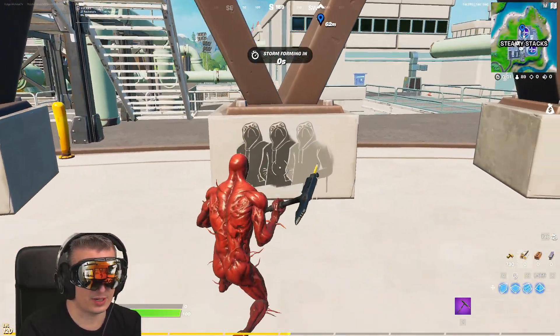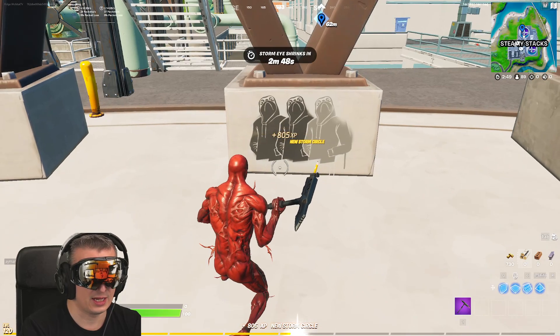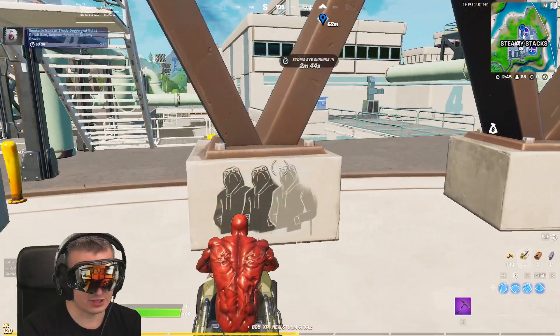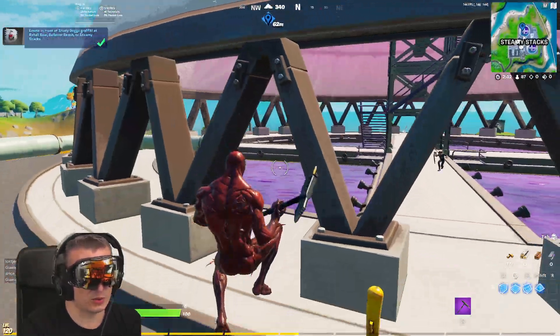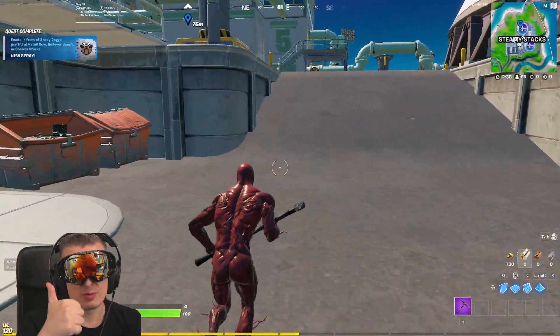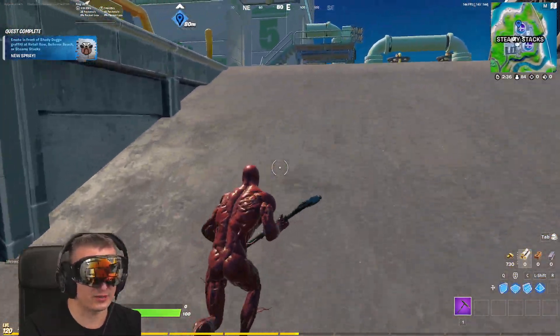This is all three. This is the shady dog graffiti which you're looking for. This is where we want to go, and then we just do any emote and you see we complete it. It doesn't matter which of the three locations you go to. I'm going to show you the other two locations as well. Remember to subscribe, turn notifications on, and drop a like.